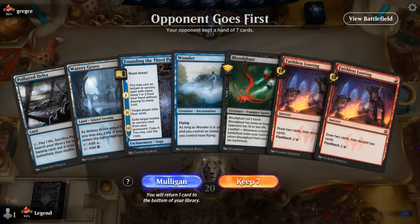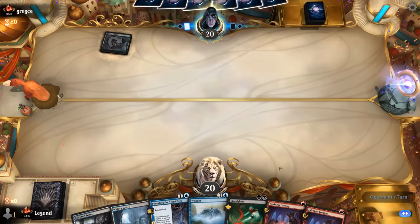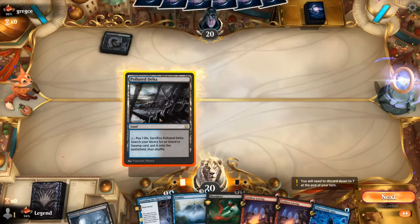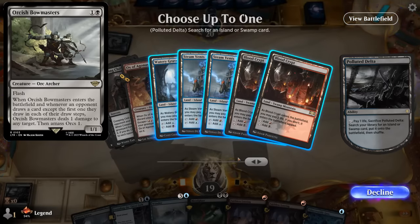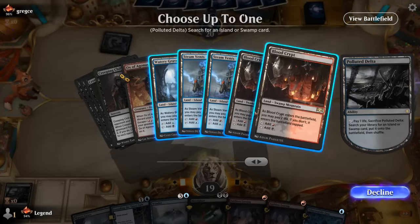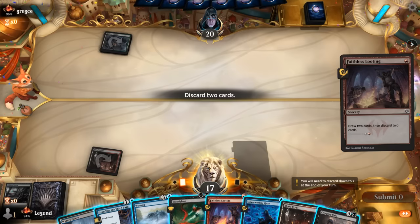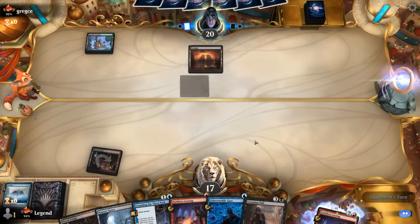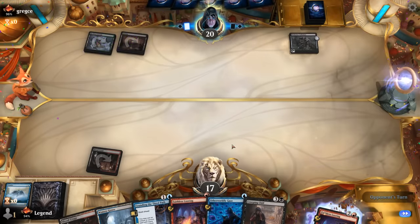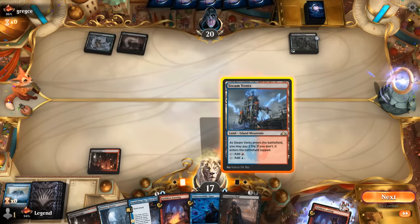Game 6: On the draw, hand without Glimpse but not bad — can Looting on one discarding Bloodghast and Wander, then turn two Founding to cast another Looting. Cast Looting before opponent can flash in Bowmasters. Opponent reveals Wishclaw Talisman — a combo deck fair enough. We stick to the plan: Founding, then cast a free Gaze next turn since we didn't mill a Glimpse yet.